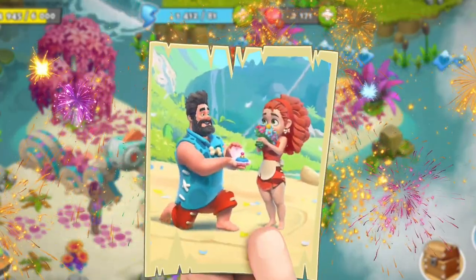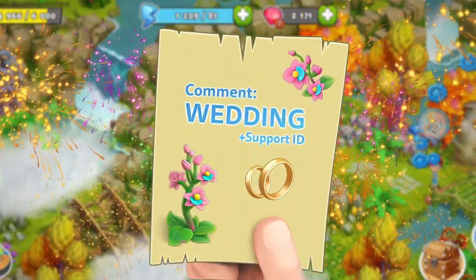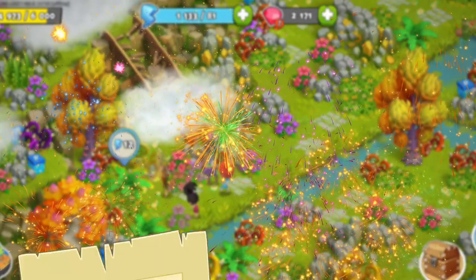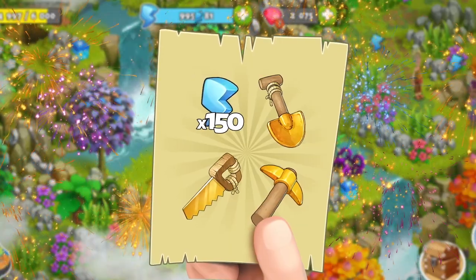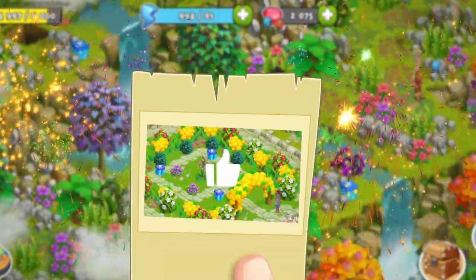Surprise! Since this is such a special event, we're giving everyone that comments on this YouTube video with the word "wedding ring" and their support ID, 150 energy. But if you can get this video to 20,000 likes, we'll add one gold pickaxe, one gold saw, and one gold shovel to the 150 energy. Make sure to like the video!